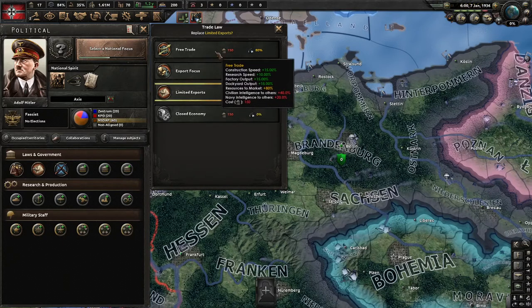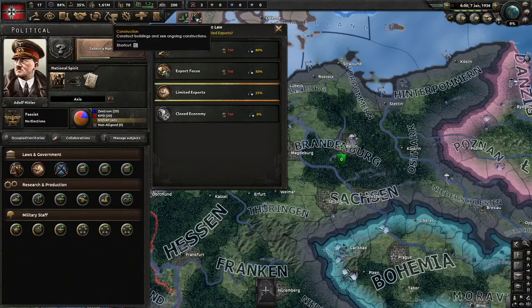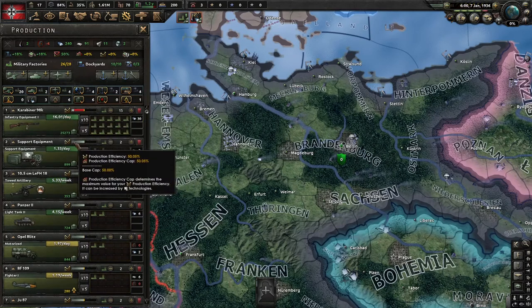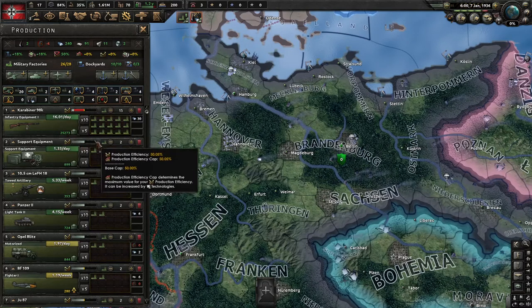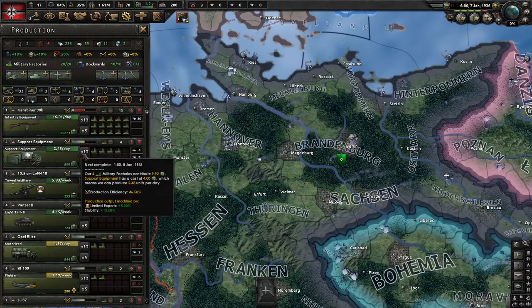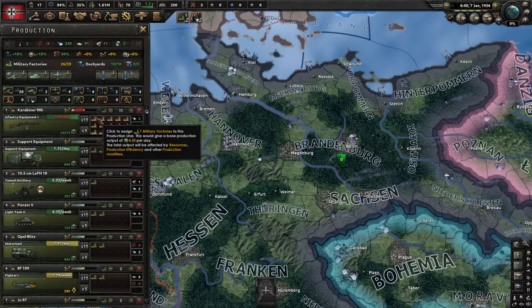These also give you buffs like construction resources and more output, but they export more resources. Next we have production efficiency gap. The way that works is that when you look at support equipment and all this, you have 80% efficiency. So if I had 100% production efficiency I would have the equivalent of 4 factories and would be making 2.48 a day. But since I have only 50%, I'm only making 1.99.